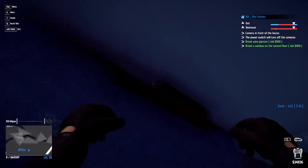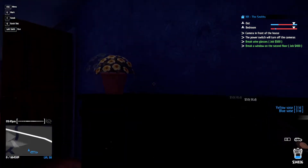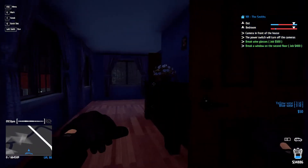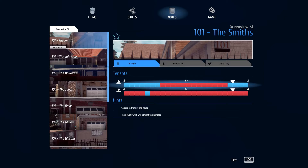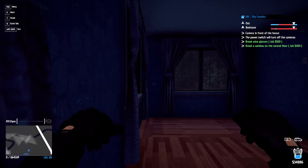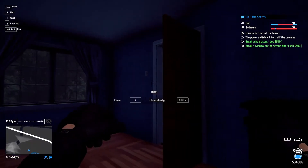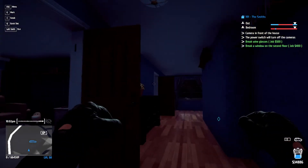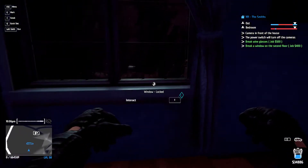I remember this house being a giant pain in the ass in the story mode. I want to say that person may not leave at all in the story — they might just be here at all times because they're the one with the gun. How many things have I got? Four out of eight — so I got half the stuff already. Dude fucking stomps like a motherfucker.